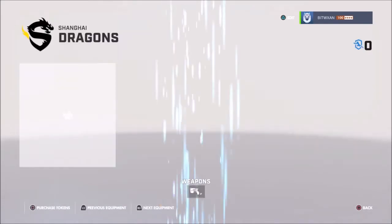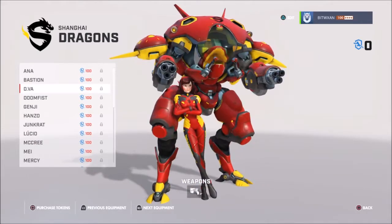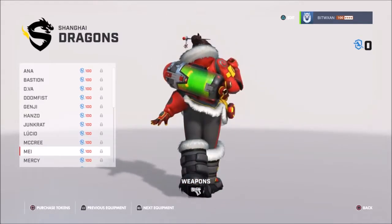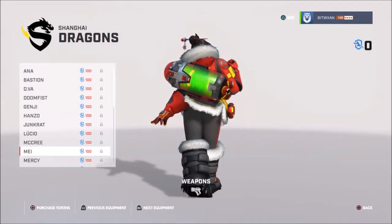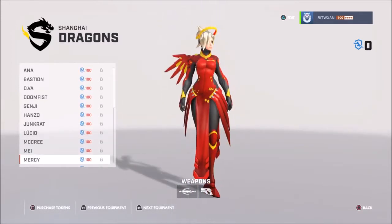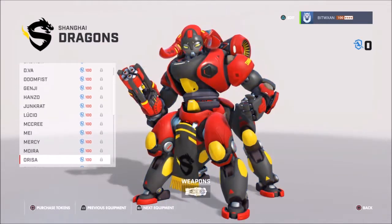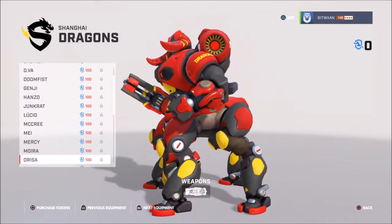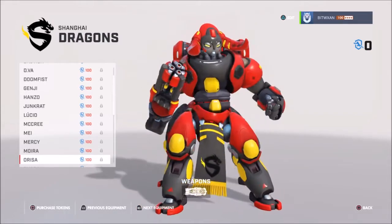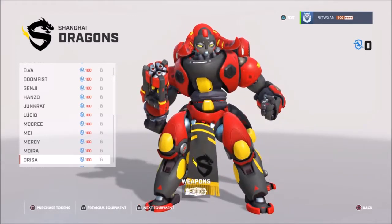You wanted a Houston Outlaws one. And then Shanghai — looks pretty cool. Shanghai's got red and yellow there. What is that? Why is it green like that? Mercy, Moira, Orisa. Orisa actually looks really good because she has so many palette pieces that you can paint over, so it ends up looking really cool when they do her skin.